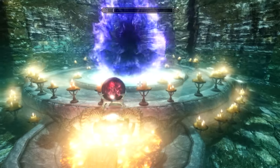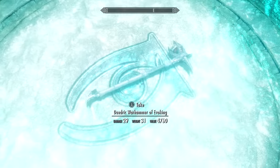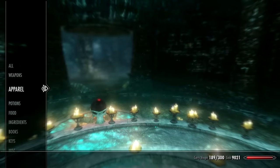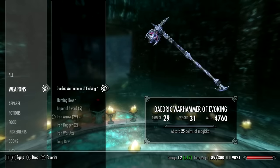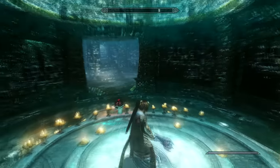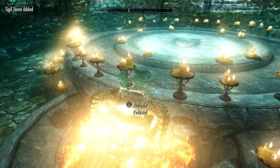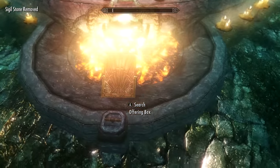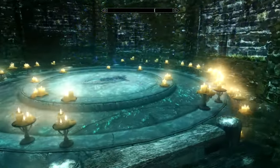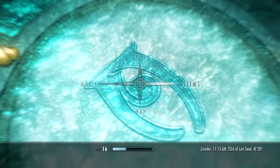You will now conjure a random enchanted Daedric weapon from Oblivion. Save before you do this so that if you get the wrong weapon, you don't waste your valuable ingredients - just keep reloading until you get the right weapon with an enchantment you like. Note that there is sometimes a bug where the Atronach Forge will only summon a Daedric Warhammer or Battleaxe. To fix this bug, just take off the Sigil Stone and put it back again. An enchanted Daedric Warhammer is worth over 4,000 gold, so selling it can fund you to buy more ingredients.